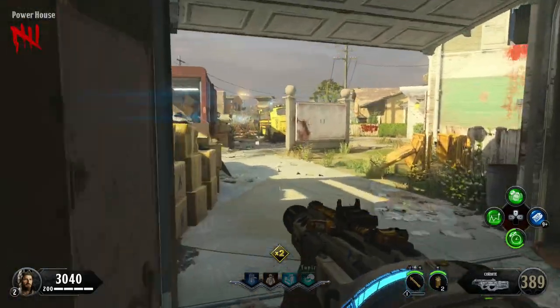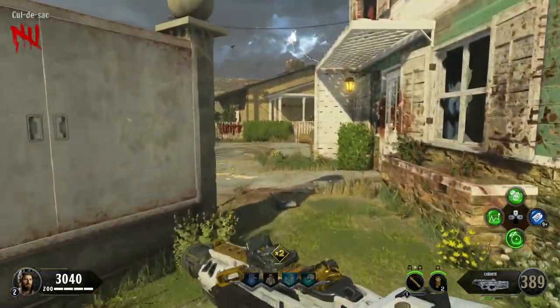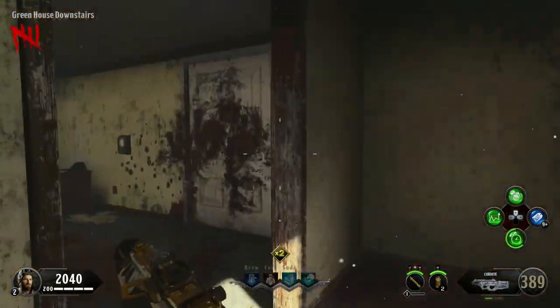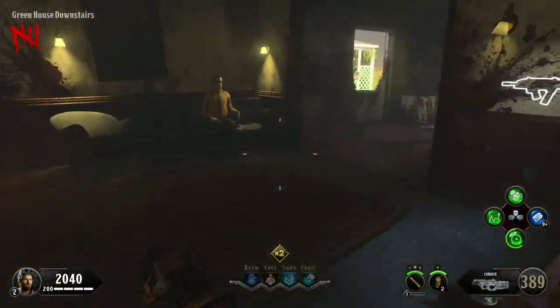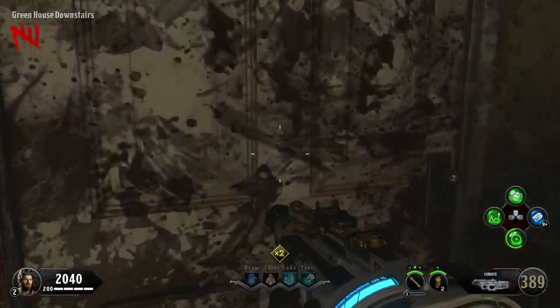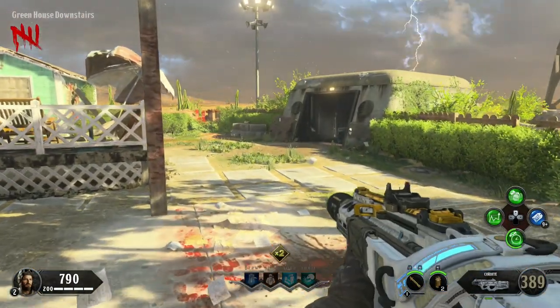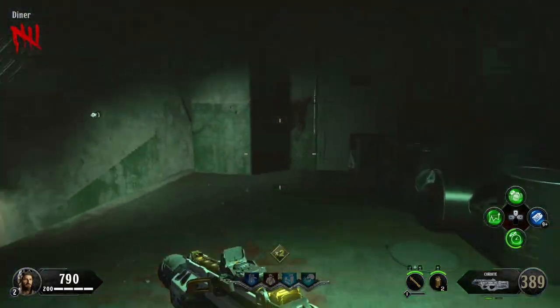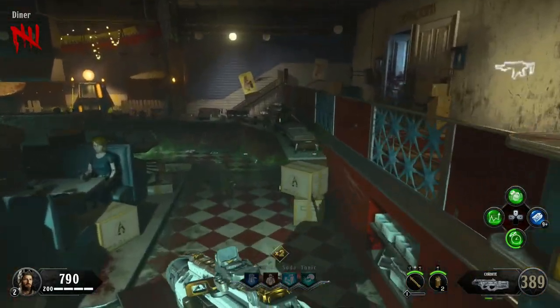The next thing you want to do is go inside the greenhouse on the right-hand side leaving the power room. There's a door at the top and a door on the bottom which will lead to the backyard. I bought the door on the bottom because it's simple, and now you're going to make your way down into the bunker.